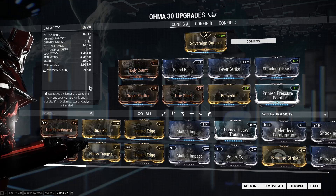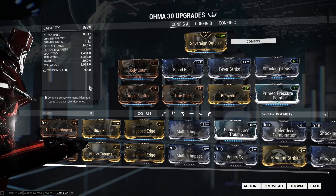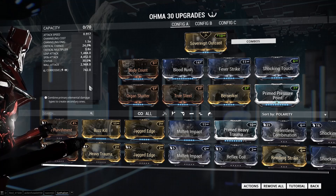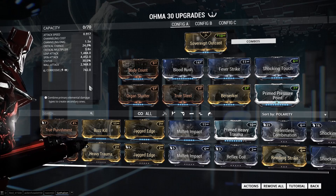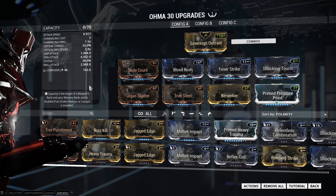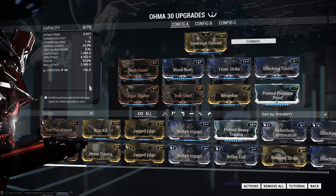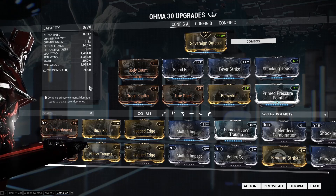You can run either a status build or a crit build on this — it doesn't really matter. If you don't want to invest too much into the weapon, just go ahead and run a status build. I still suggest investing one forma into the weapon anyway, simply because then it gives you the opportunity to run both, since you already get a V polarity and a dash polarity already installed on the weapon, which is pretty good.